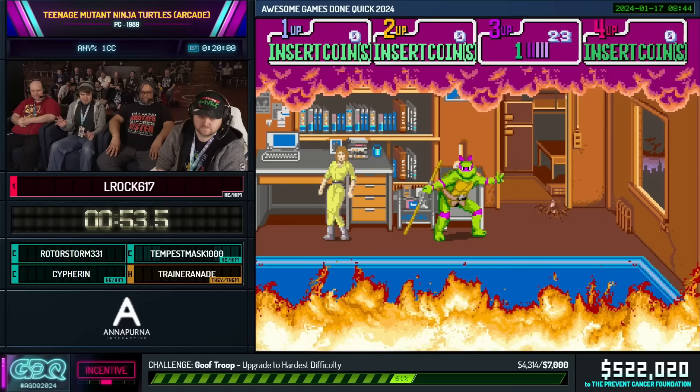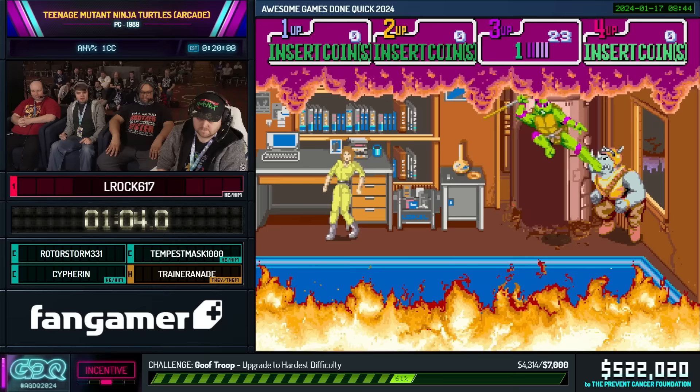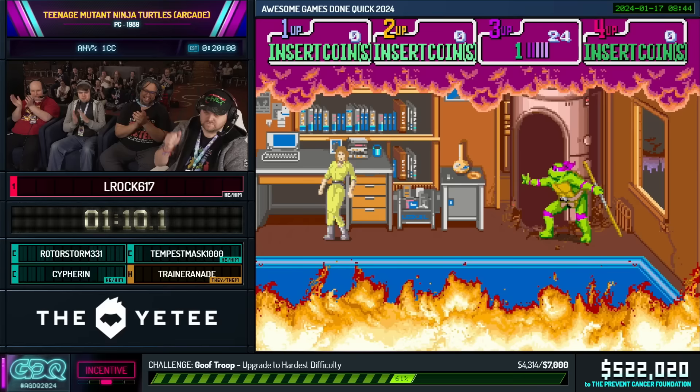We're coming up to the first boss fight, which is, of course, Rocksteady. If you saw this game done last time, the quick kill is going to look a little bit different this time. A little poke, poke, strike — but then pay attention to what happens next. It bounces back a little bit. Very nice.